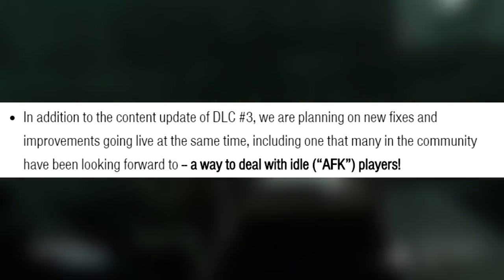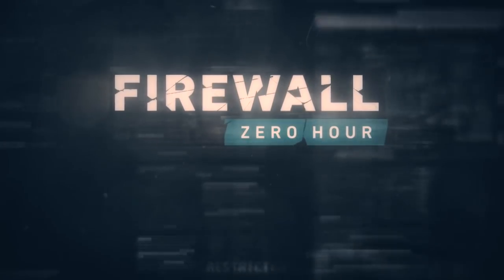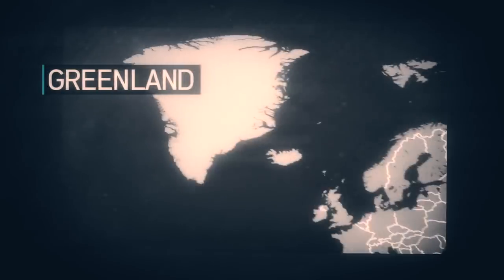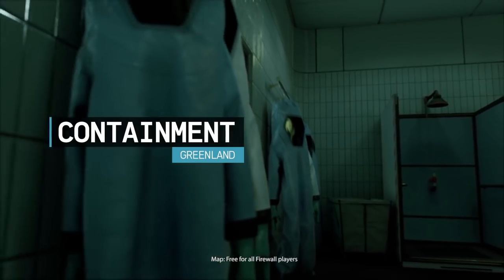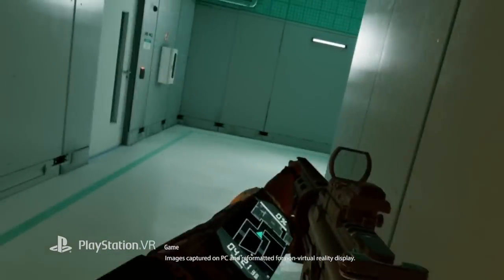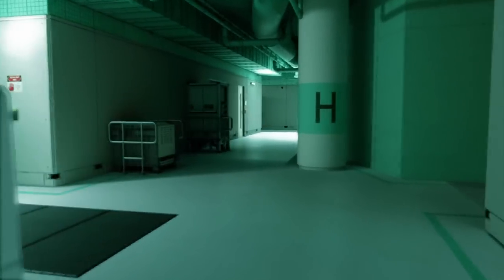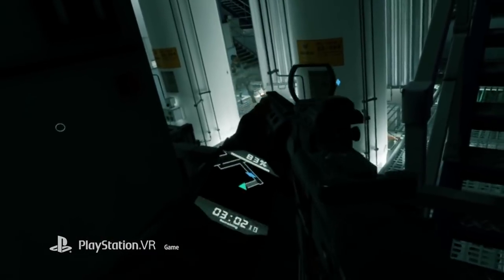After that, new fixes were teased to arrive alongside DLC number three, including the long-awaited AFK fix. On December 18th, DLC number three dropped and it did bring a brand new map as hoped. The new map, called Containment, is set in Greenland and sees players battling for control of the laptop in high-tech laboratories and brightly lit rooms. It has been very well received by the community, especially as it was released free of charge.